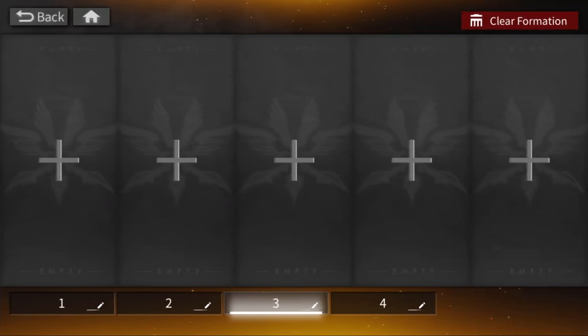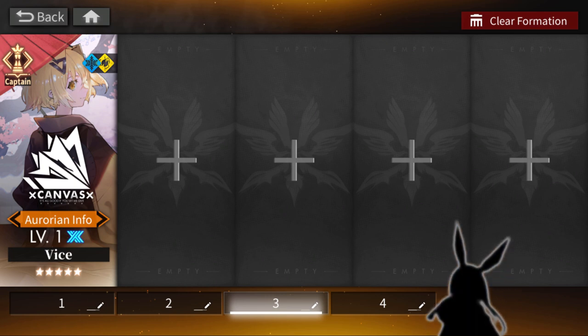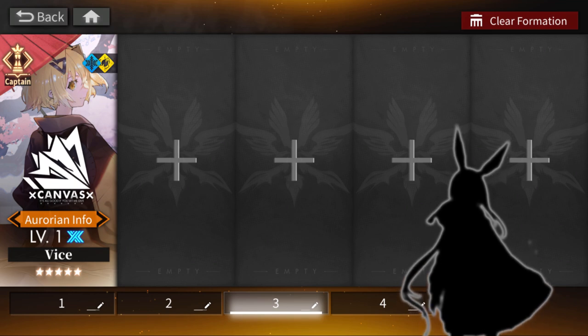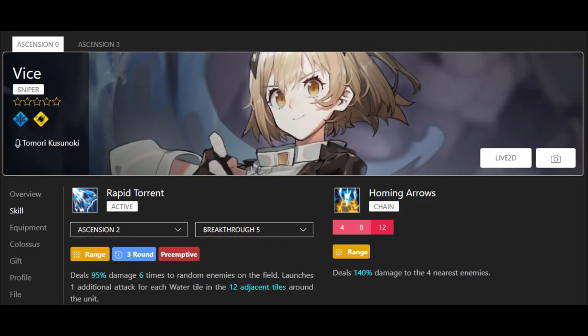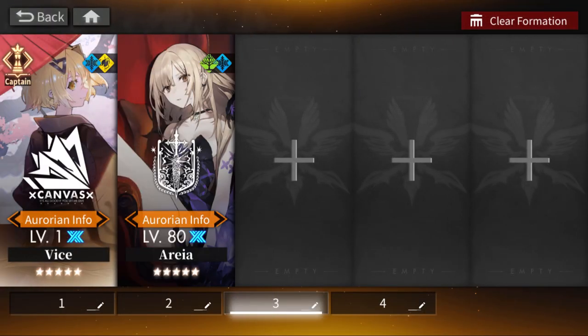Now we'll move away from sets and look at independent units that provide long-term damage value throughout different stages of the game. The first and easiest to talk about is Vice — the free unit you get through the story, with breakthroughs also earned through the story. Unlike typical gacha welfare units you grow out of quickly, Vice provides good multi-target abilities with her active and chain combo, and continues to be useful well through the mid-game.